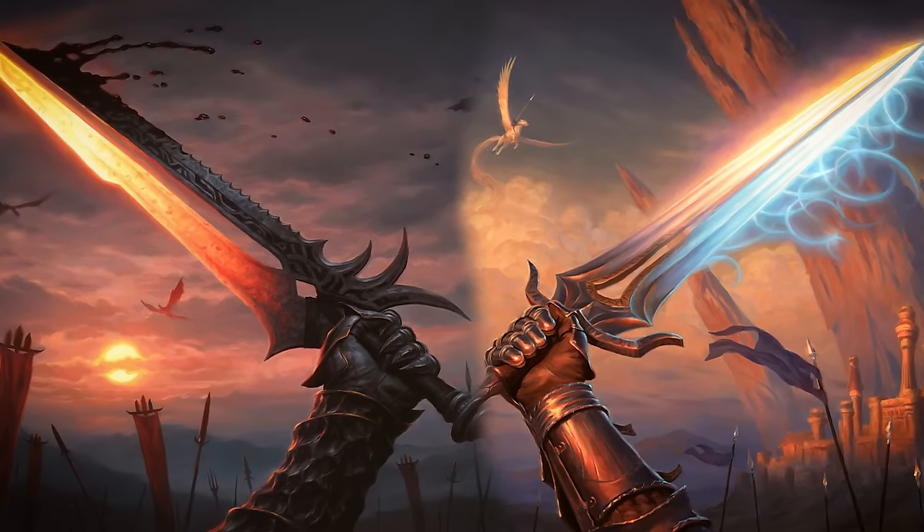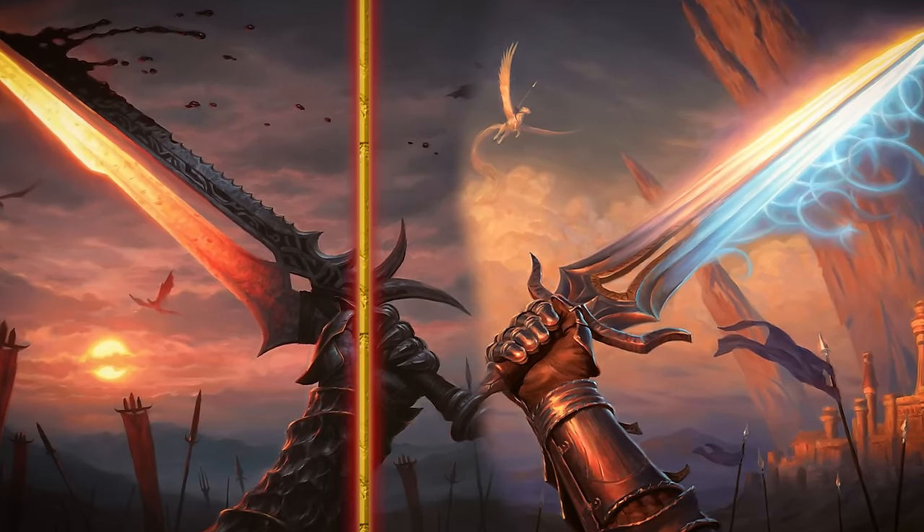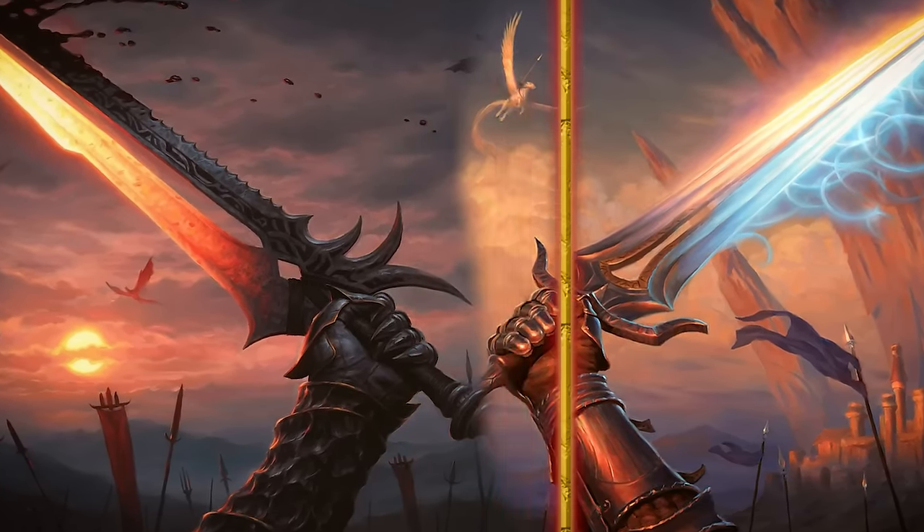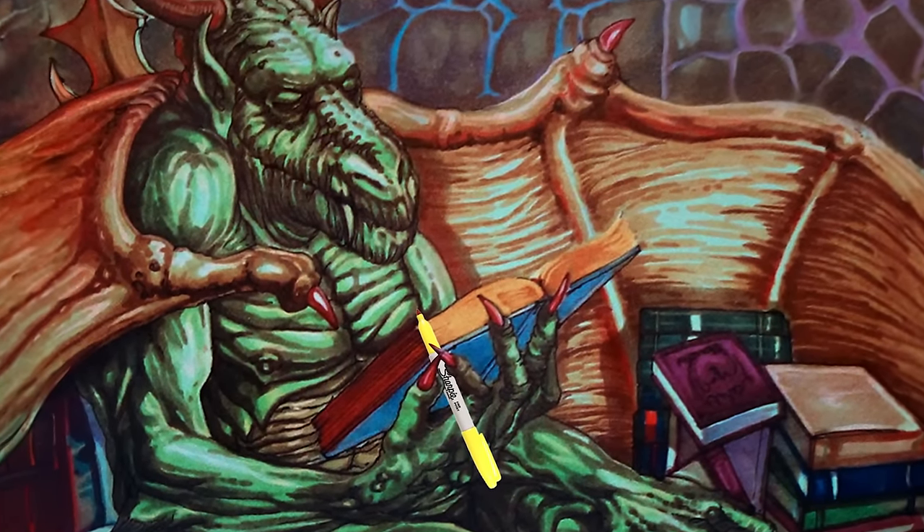In Dungeons and Dragons, the ideal of a pure-hearted paladin meting out justice in the name of good is all too common. But something not always explored is where the line between justice and tyranny actually stands, and what happens if the one drawing that line is a powerful dragon with an agenda?